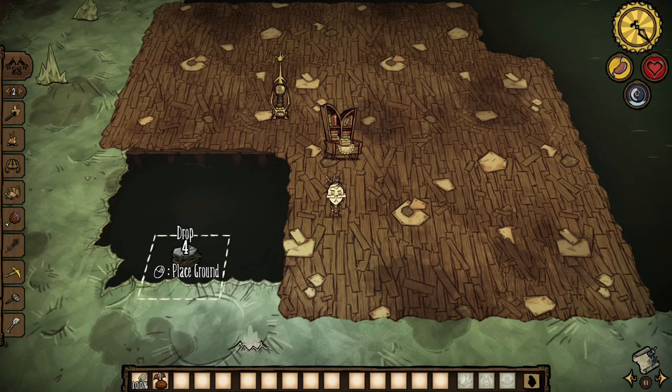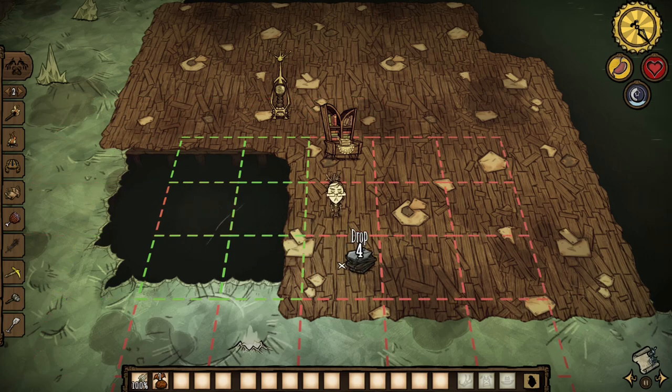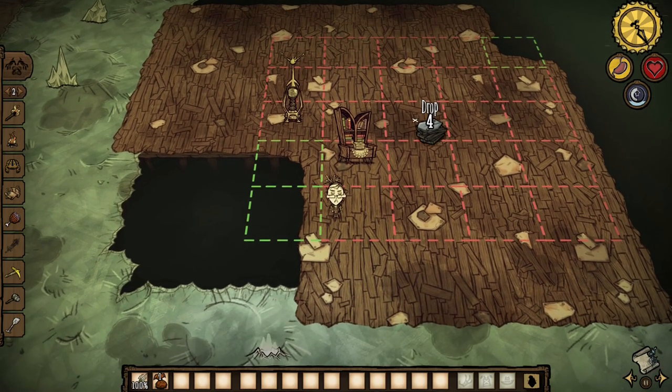On the Lunar Island, you make a 3x3 hole in the water so that fish can spawn, and then you build a dock platform that goes four tiles out on each side from the 3x3 hole to prevent fish from not spawning inside the trap.